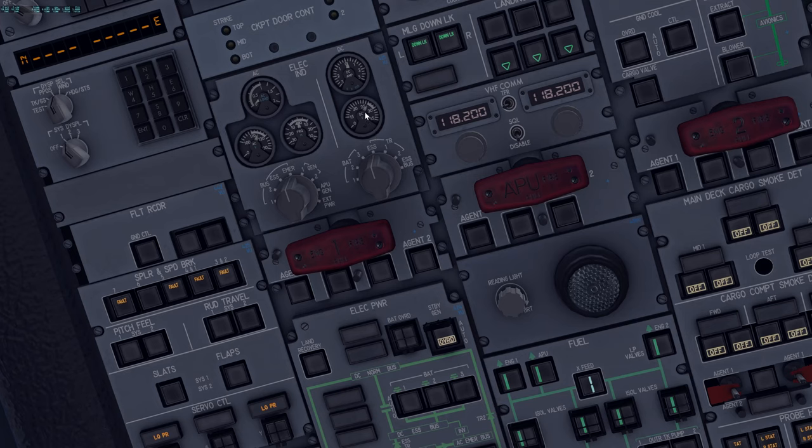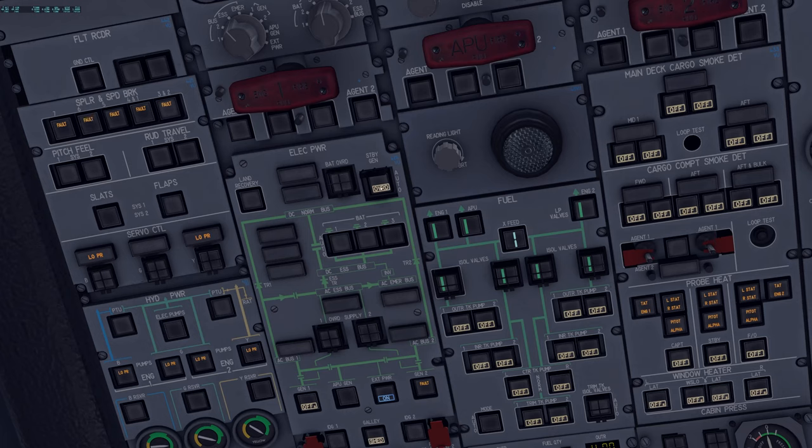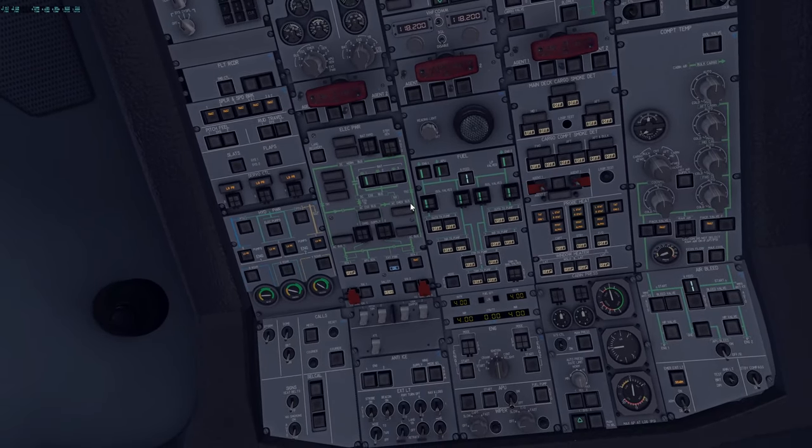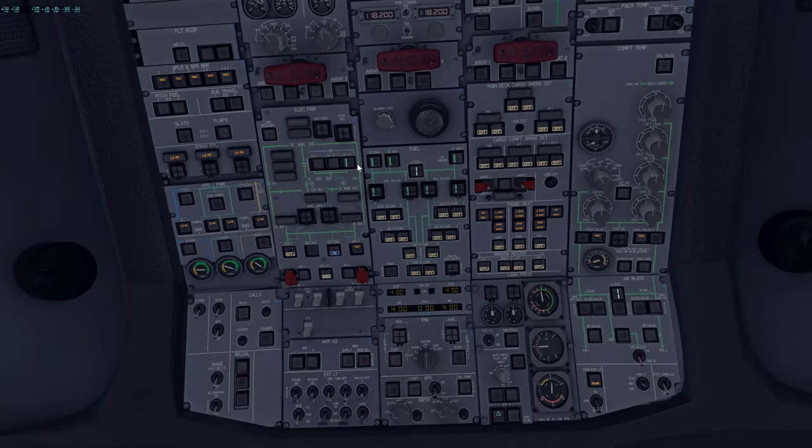With OVERRIDE selected, check: the standby gen fault light is extinguished, DC amperage on the central bus is near zero, DC voltage is 22–29V (in the white arc), and AC essential bus shows 110–120V AC at approximately 400 Hz — all in white ranges. If confirmed, turn off the electric pump and switch the standby generator back to AUTO, then close the guard.